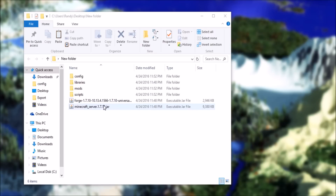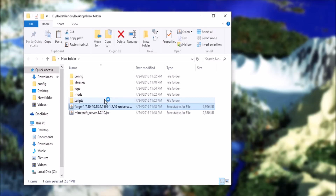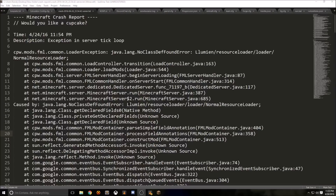Once you have all your files, you can go ahead and run the Forge. This will start up the server — and it will crash. With servers, some mods are only client-side, so copying all the mods over will cause the server to crash. It will generate crash reports, but you can easily find out which mods are crashing by looking at those crash reports and removing them.